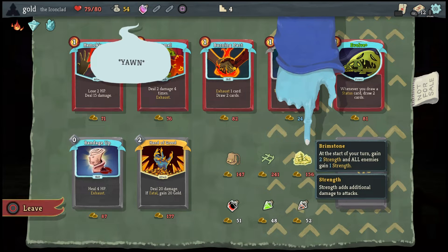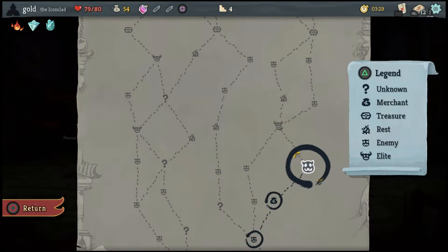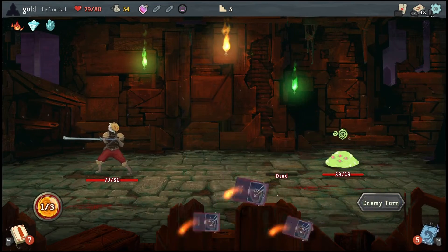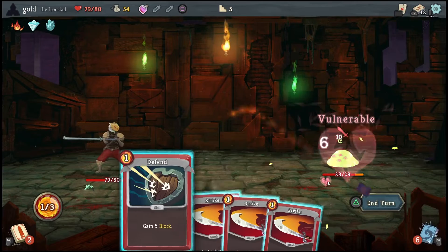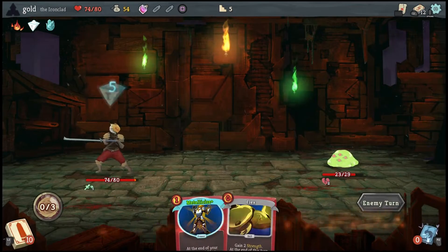Brimstone — I don't use this at all. At the start of your turn, gain 2 strength, and all enemies gain 1 strength. That is great if you have something that scales on strength, but even then, if you deal with multiple enemies, you are going to be scaling slower than they will. More times than not, they'll be scaling much faster than you.